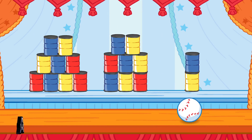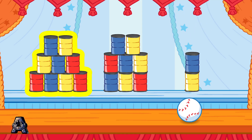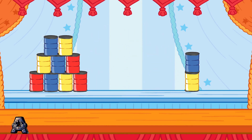Knock down the stack that has more than two cans and less than nine cans. To choose a stack of cans to knock down, tilt the Wii Remote back and forth, then jump! Remember, knock down the stack that has more than two cans and less than nine cans. That's it! You knocked down the stack that had eight cans. That's more than two cans and less than nine cans.